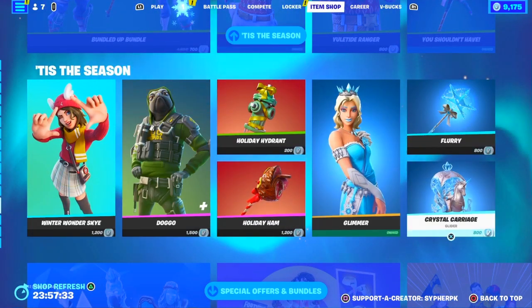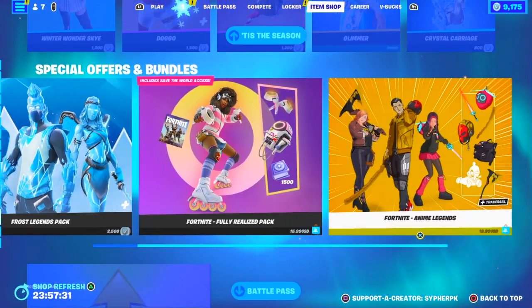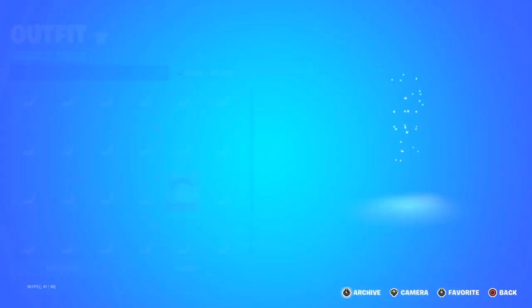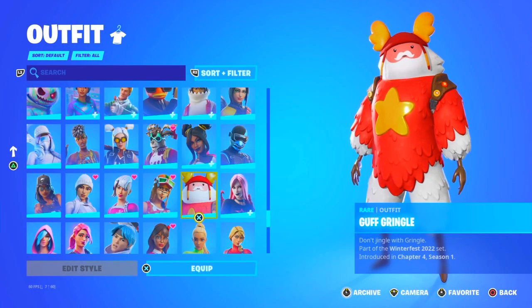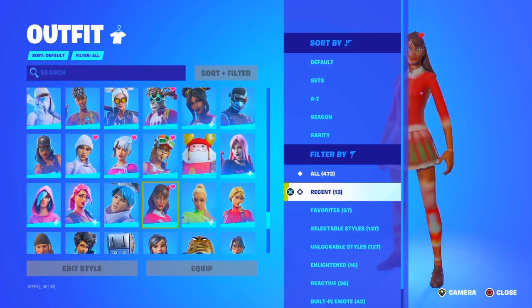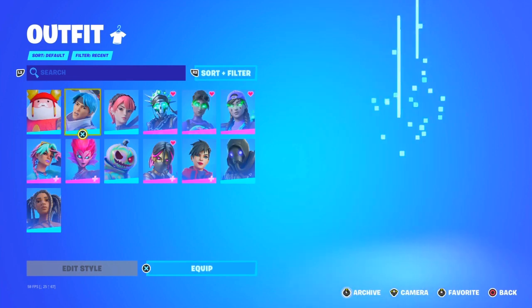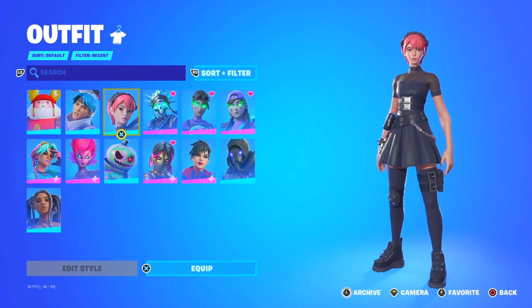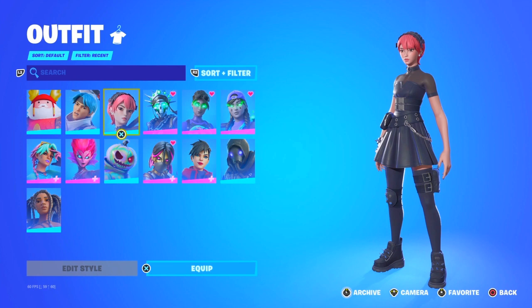If you're on PC there should be a free skin for you right here — it's called Guff, or Guff Gringo. Let me share my locker. Yeah, this is free. If you have PlayStation Plus, this skin is free, and this is the starter pack. That's it for today's item shop — let me know what you think about the item shop and catch you guys in the next one, peace out.